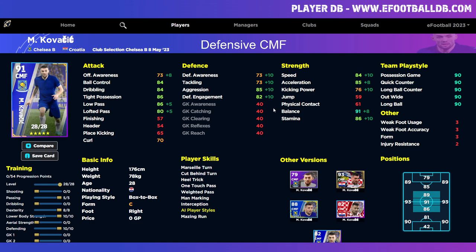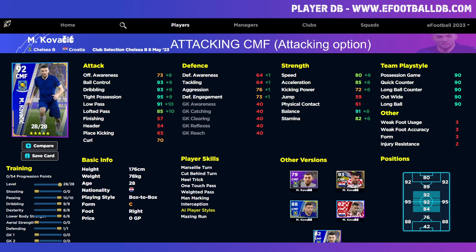Kovacic doesn't have the physicality, the physique, the stamina, or the speed. So even though this card will do well if you want something different, there is a better version of him — the attacking CMF or AMF version. Depending on how you want to use him, this version allows him to sit in the pocket and isolate that area. You can see he's rated 92 overall as an AMF in the rating box, so I definitely think this is the best option for him.